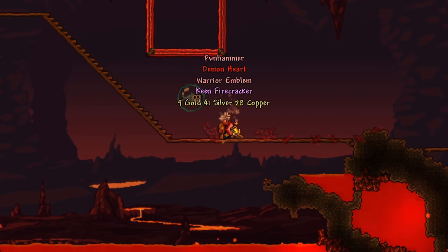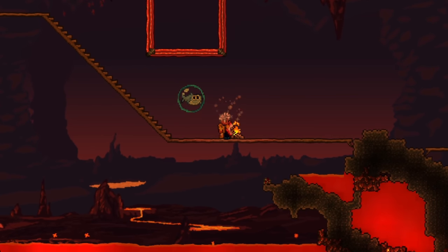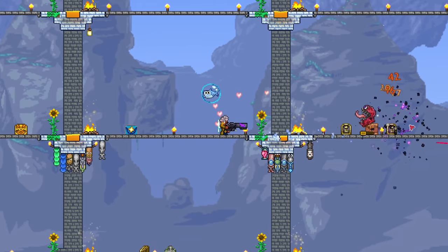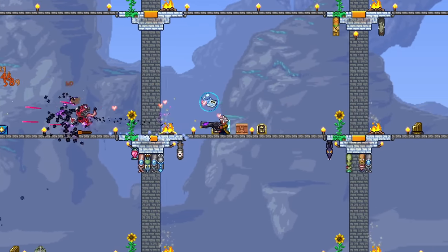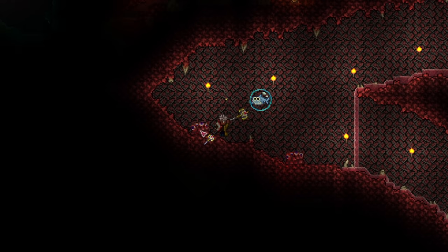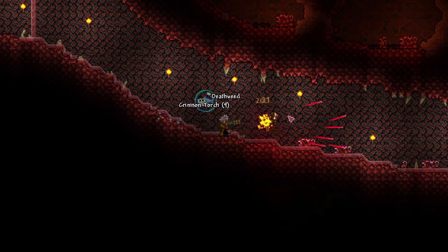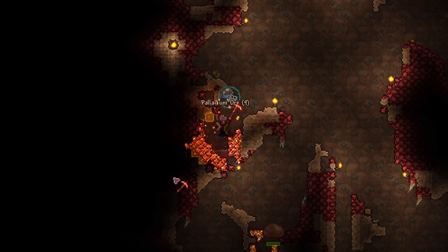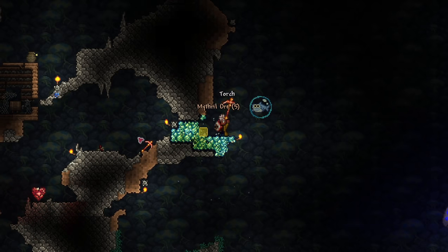If you're lucky, you'll get a ranger emblem which boosts your damage by 15%. You could also get the clockwork assault rifle, which is a great early hard mode weapon, but if you don't, it's fine. The first gun I really recommend to get is the onyx blaster — one of my favourite guns that can last you well into hard mode. To make this, you will first need a mithril or orichalcum anvil, so venture into the corruption or crimson and use the hammer dropped by the wall to break some altars. Once you've done that, get to work and mine up tier 1 hard mode ore, then make the pickaxe. Then mine up tier 2 ore, which are the ones we need.